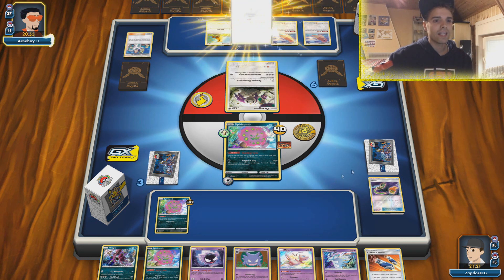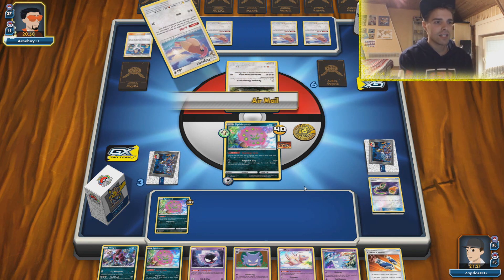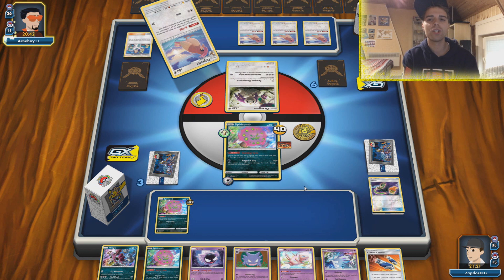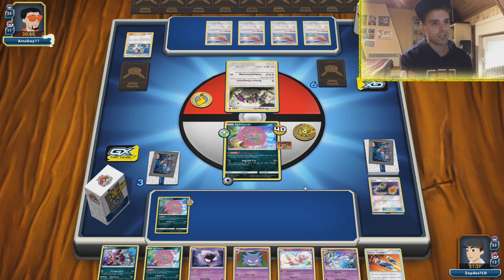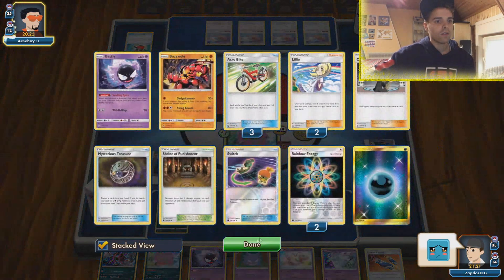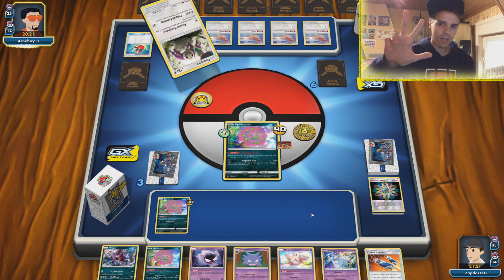We have Spiritomb which can knock everything out and now there are four Pidgeotto in total — that means with four Pidgeotto it's 20, 40, 60, 80, 90 damage with Hoopa. Oh no — our energies go away! Three energies in the discard pile, five left in the deck. Three KOs that we have to take and we don't have any single energy in the hand, so hopefully we draw into a draw supporter because our hand is looking very ridiculous.